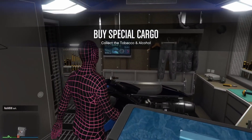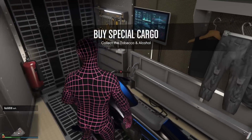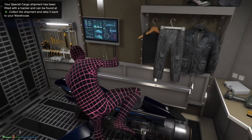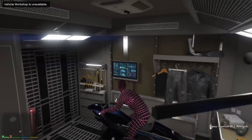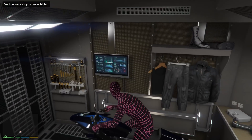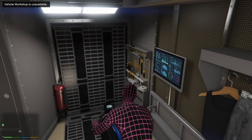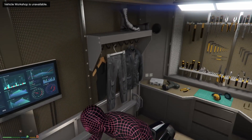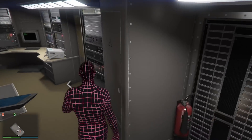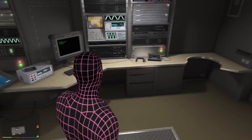And then here's me purchasing the vehicle workshop. But hold on — I go back to it, you have to hop on it. Right there it says 'vehicle workshop unavailable,' and I'm not exactly sure why I'm getting this message. If anyone in the comment section knows, let me know below. I'm going to investigate further. I think it's because I haven't done any of the missions for this yet — there are quite a few, and it's on that big blue pad.